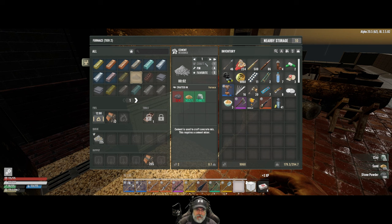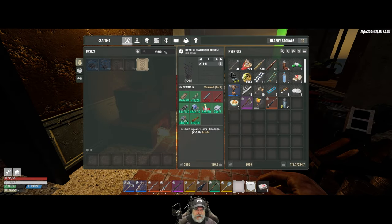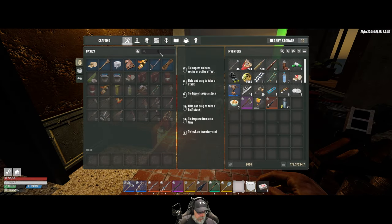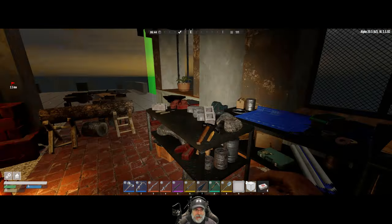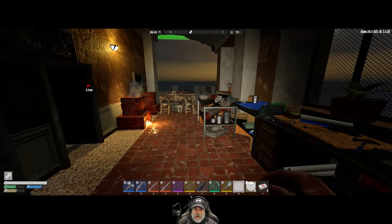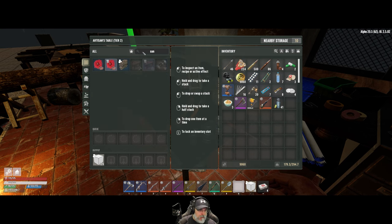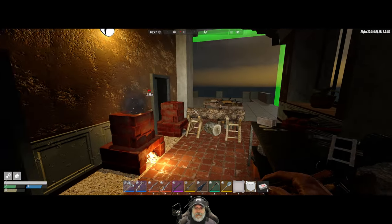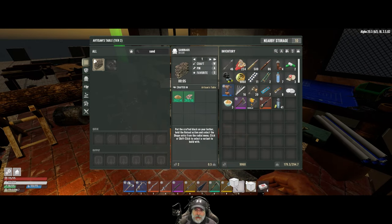Sand is actually a very precious resource in Undead Legacy because, to my knowledge unless something's changed, you can't make it. Let me check - sand doesn't come up in a search, so there's no way to make sand in Undead Legacy that I'm aware of. If you could do it... yeah, there's no recipe in here for sand. It wouldn't really make sense for it to be anywhere else. That's why it's pretty precious.